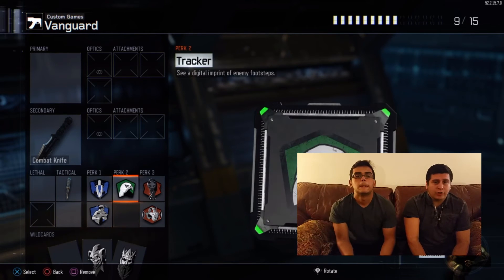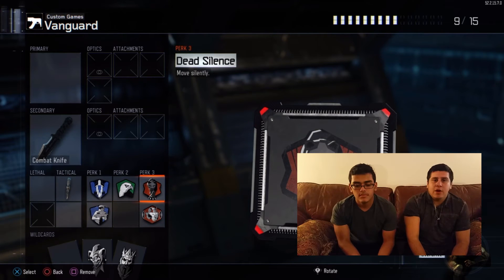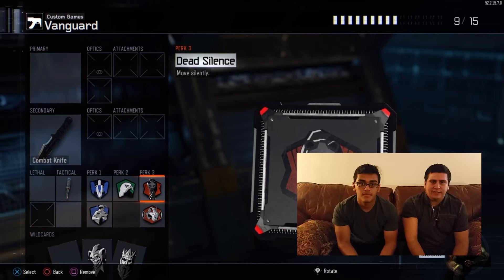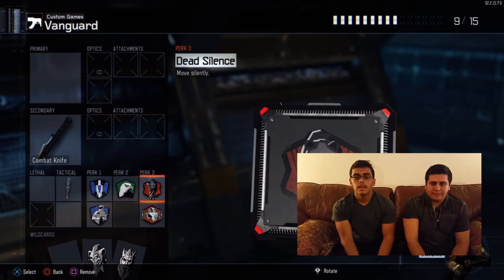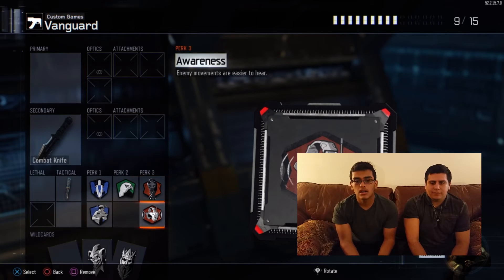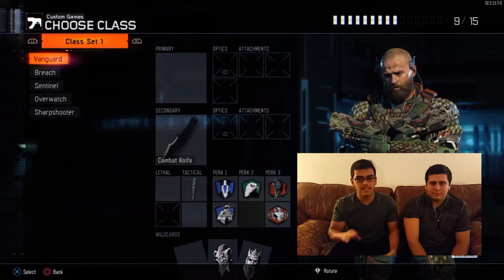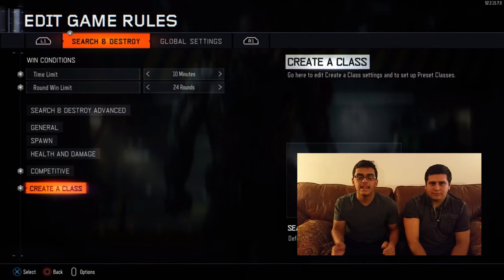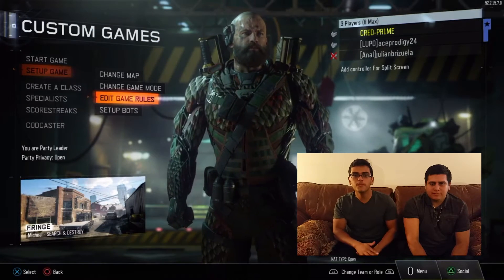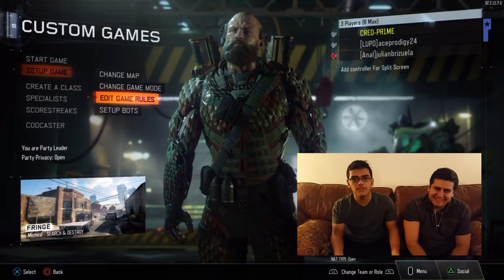Sixth Sense is good to have when Michael Myers is close by — your mini-map will start lighting up red showing which direction he's coming from. Tracker is really good too: when he passes you, you can look back and see his footsteps for a brief second. Finally, perk three has two perks: dead silence, so when you're moving around he can't hear you as well, and awareness so that when you're lying in the rubble you can hear him coming.